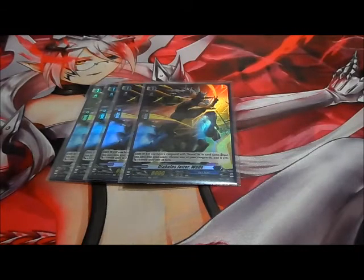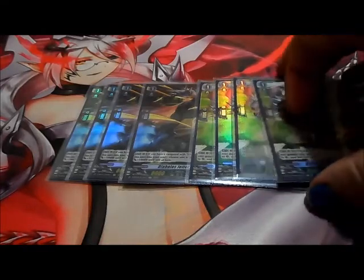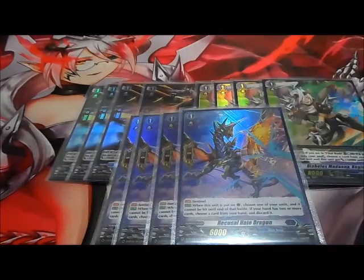Then we have four copies of Diablo's Madonna Regina. I love this card — she looks badass and it's a one-turn-only rear guard skill so be careful. If you are in final rush, Counter Blast one and put two other rear guards into your soul. Choose a card from your soul, call it to rear guard, and that unit and this unit get plus 10,000 power at the end of the turn.